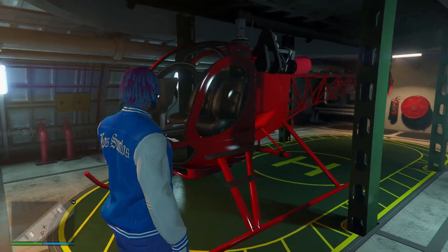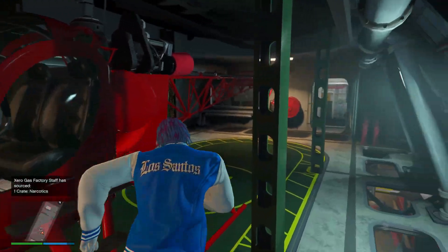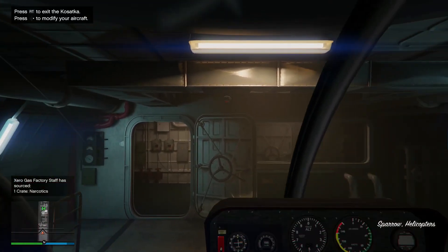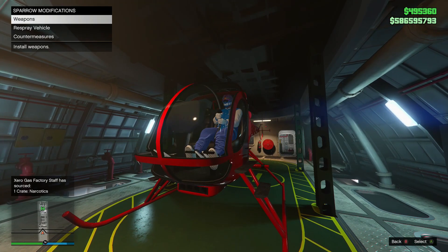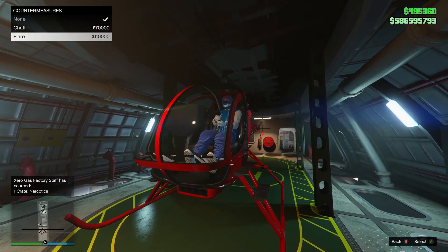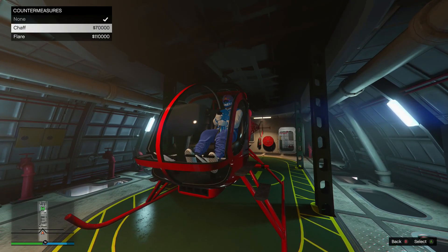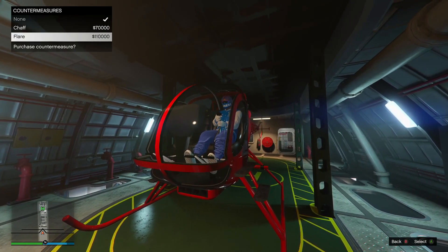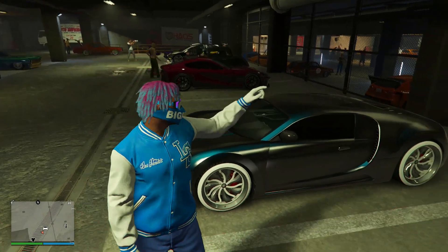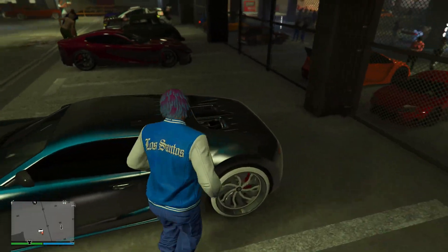Another new option: if you own a Sparrow, you can now add flares or chaff countermeasures to the back. Just modify your Sparrow inside your Kosatka, go to countermeasures, and choose flares or chaff to protect yourself from Oppressor Mk2s or anything that shoots missiles.